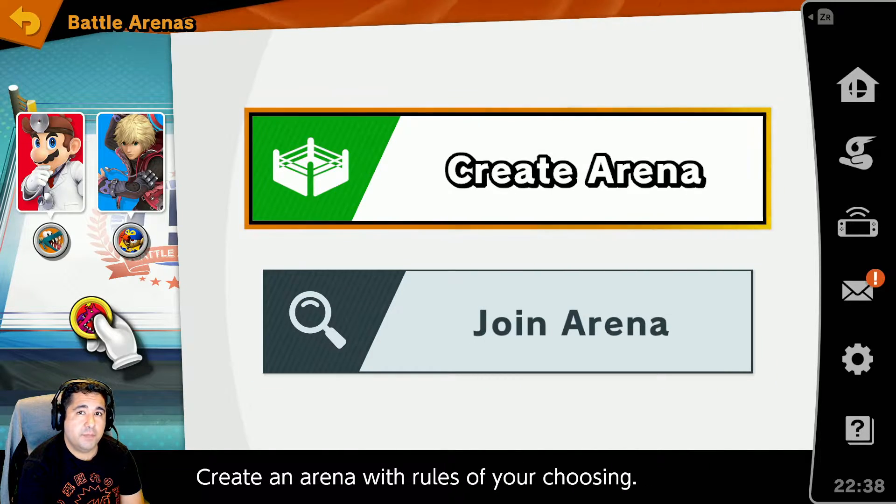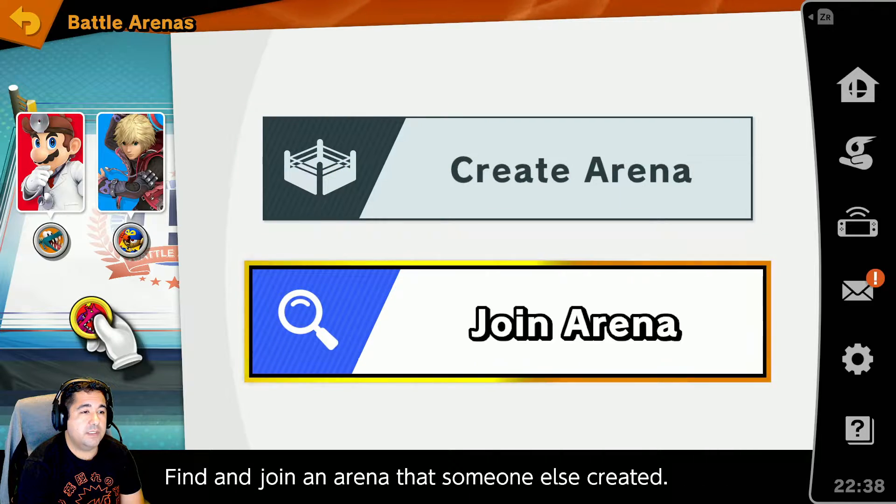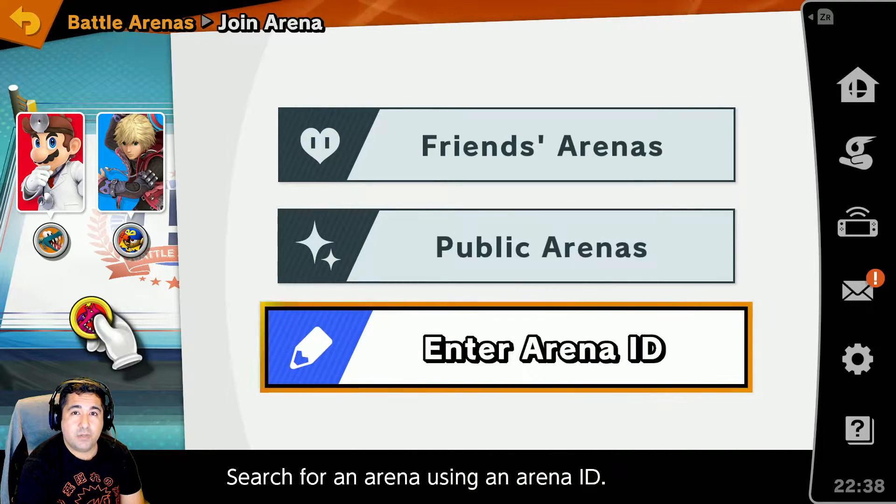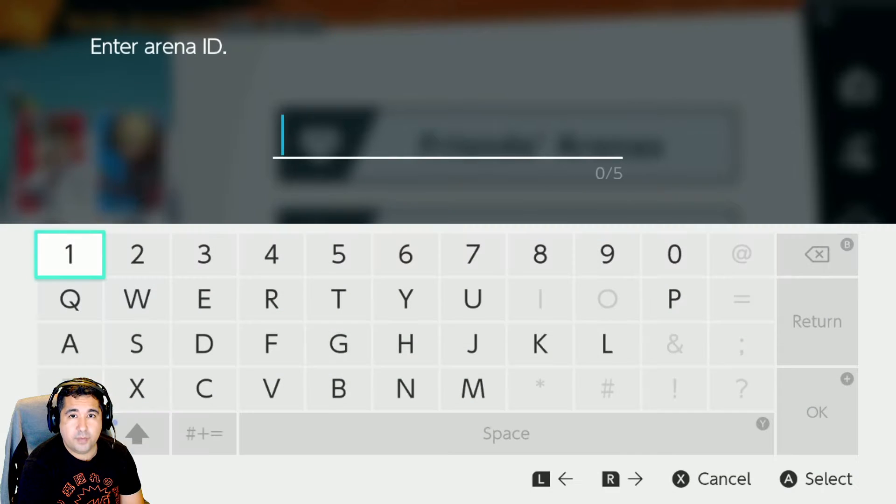The home team will create an arena and they will have an ID that will be sent to your sponsor or to you. So we're going to go ahead and select Join Arena, specifically the Enter the Arena ID option, which will be provided to you.